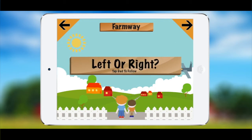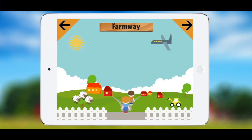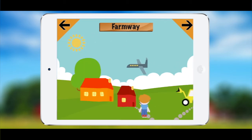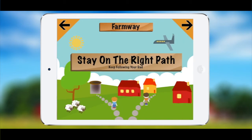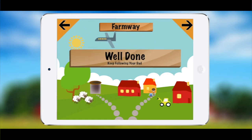The first task will be to actually follow your father. If you do it wrong it will say wrong and tell you what to keep doing, and if you do it right it will say well done. Throughout the rest of the mission you will be given the job to avoid tractors, animals and slurry tanks. Every time you make a mistake you'll be told, and every time you do it right you'll be told.